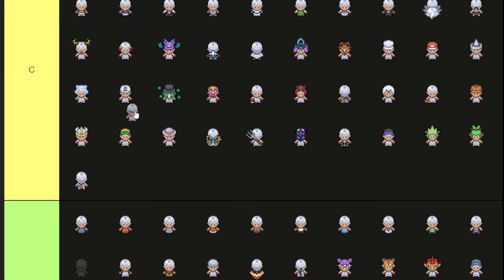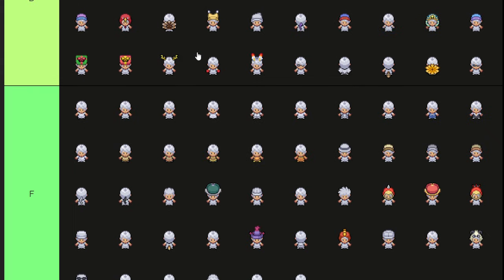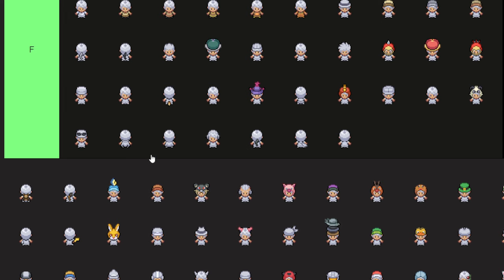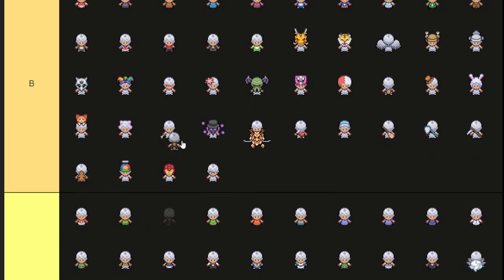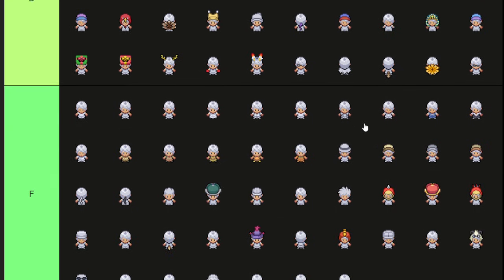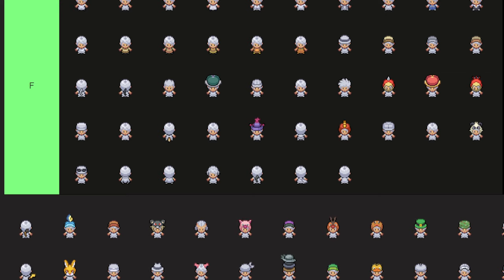Nerd glasses — easily the coolest glasses variant in my opinion. Teddy bear — another super underrated, A tier, hyper underrated vanity. I think people don't realize — imagine an outfit that's like the white rabbit plush plus the teddy bear backpack. I think it would look sick and cute.